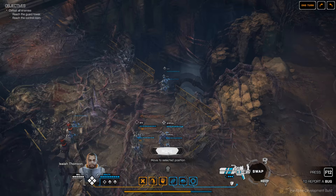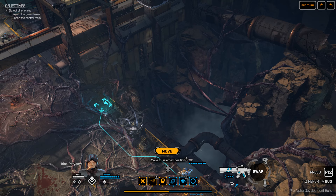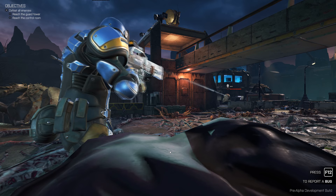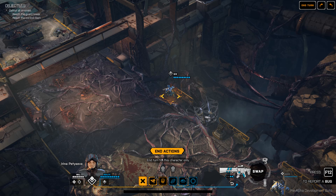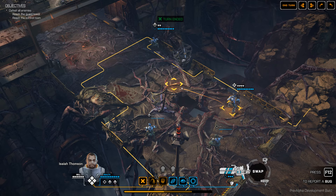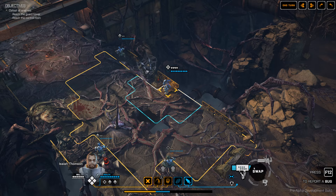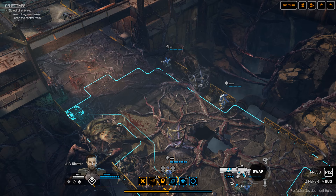Another big departure from the modern XCOM is the fact that you have action points again. Instead of having two actions per turn you have much more fine-grained management. There's an ability you can call to get extra action points if you need them. If you move to yellow that means you can't fire your current weapon but you can actually switch out different weapon types. The heavy has missiles and he also has the ability to fly using jump jets, which is kind of nice.